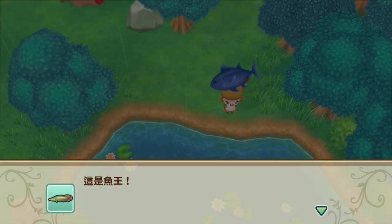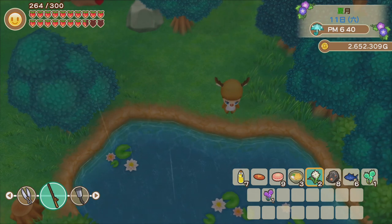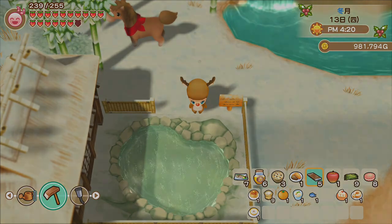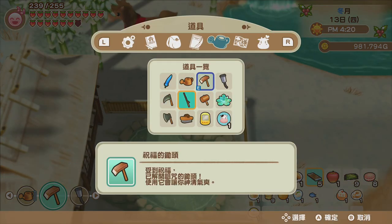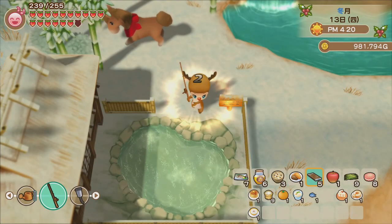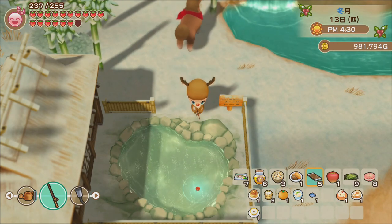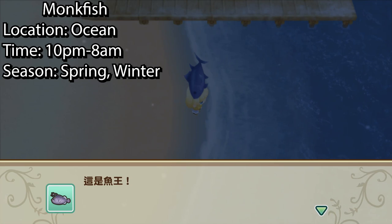After catching the king fishes, we are forced to immediately release them and won't be able to take them home, but it will show in our fishing record that we have caught them. If you want to get the fishing accomplishment or marry the Goddess and Kappa, it is required to catch all of the king fishes.